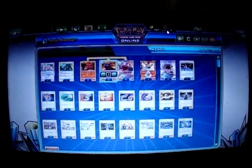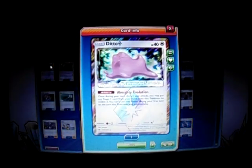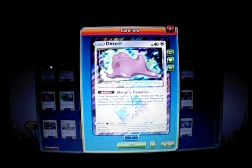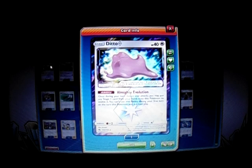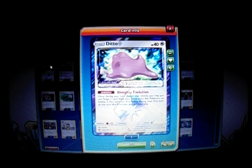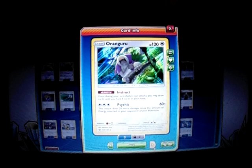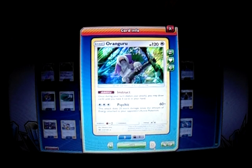So here's the rest of the deck. We play one Ditto Prism Star, which is a new card from Lost Thunder. It has an ability called Almighty Evolution — once during your turn before you attack, you may put any Stage 1 from your hand onto this Pokemon to evolve it, and you can use this ability during your first turn or the turn this Pokemon was put into play. So we can evolve it into a Mercargo GX or a Smooth Over Mercargo. Then we play one Victini for the Ability — draw until we have three cards, and it's also a decent attacker.